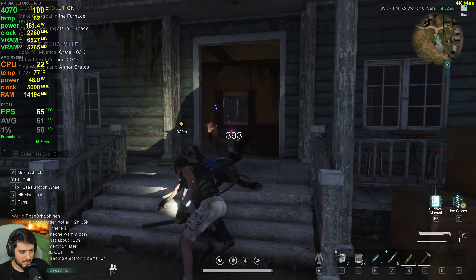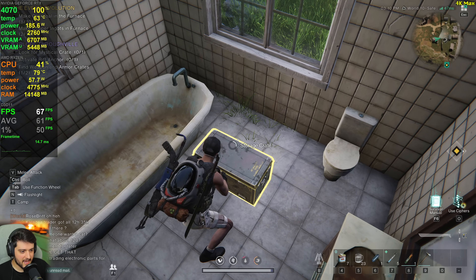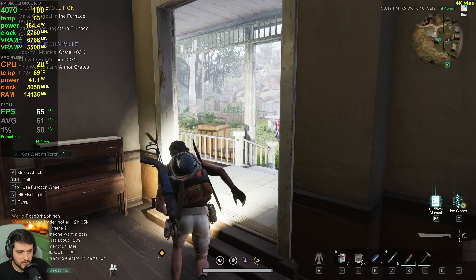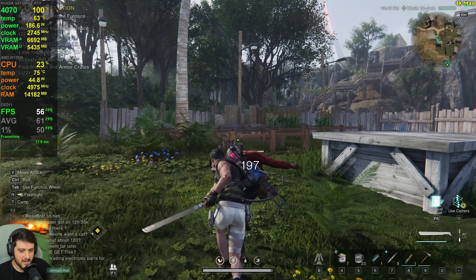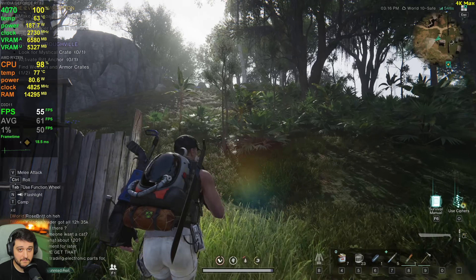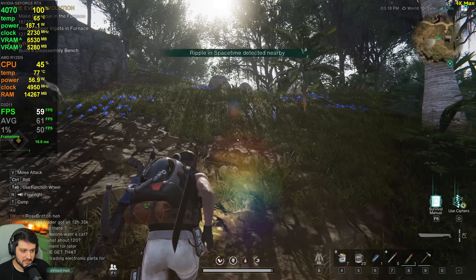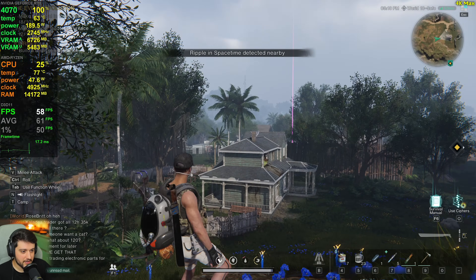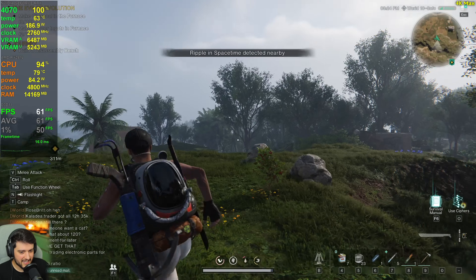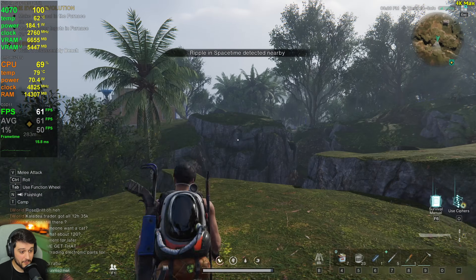You know what would be great? If the developers introduced DLSS or FSR into this game, because I don't believe it has that. It would make quite a bit of a difference — with DLSS quality or FSR quality mode, if it's FSR 3.1, it would get 60-plus FPS 100% of the time at 4K resolution with pretty much the same visuals. In most games, DLSS at 4K looks very close to native, so I'd love to see that. We're getting 60 FPS on average with a 4070 at 4K native anyway.